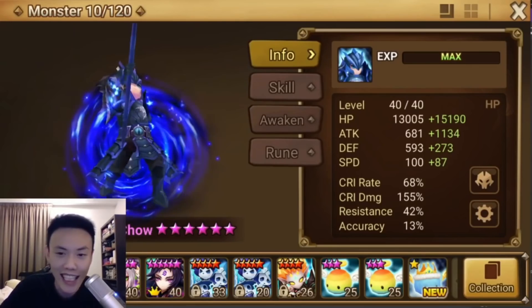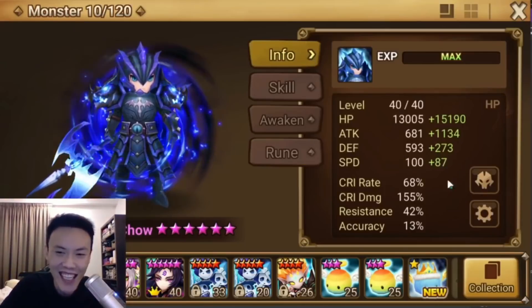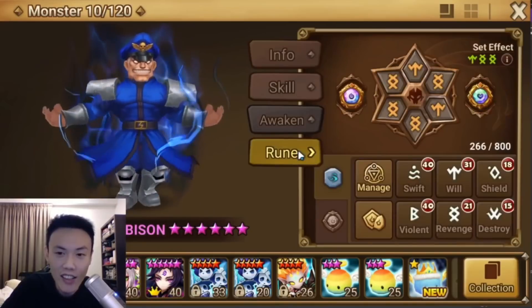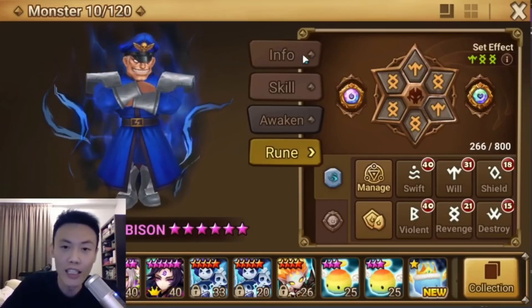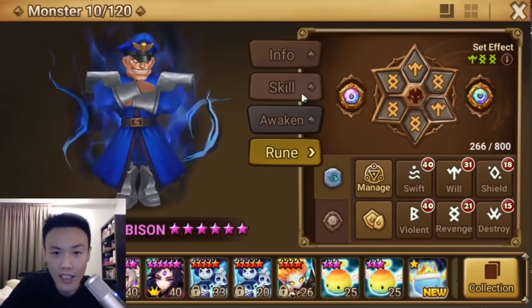My Chow has kind of bad runes. You can see the stats are just on Violent Nemesis, not the greatest stats. And this one is on Double Revenge Will. The reason why I put Double Revenge is because of the Provoke into his attack. I think it actually destroys a lot this time.